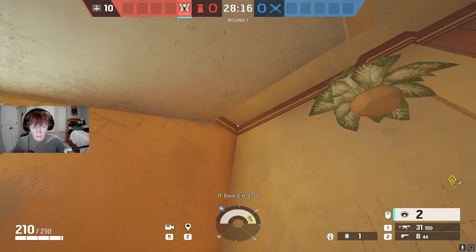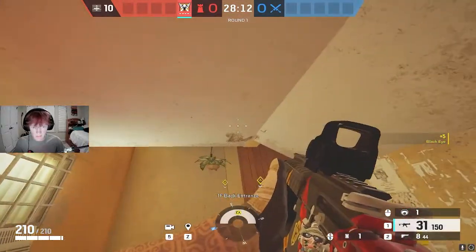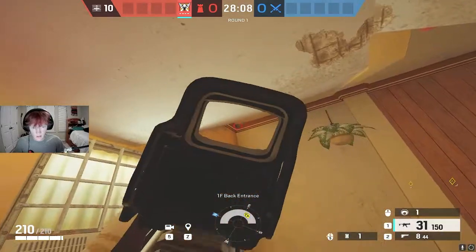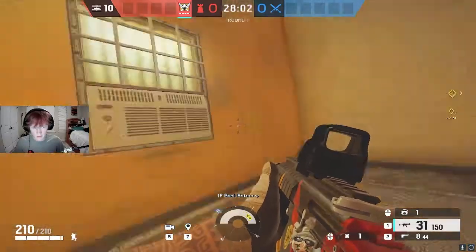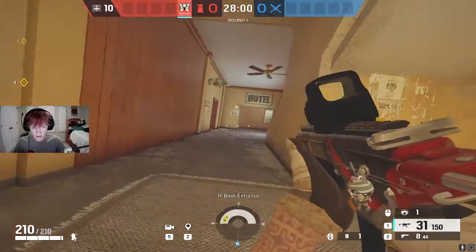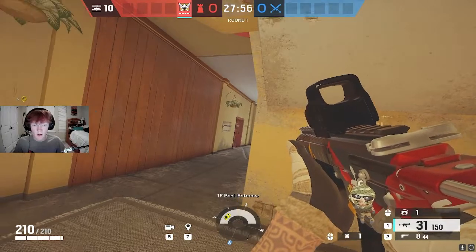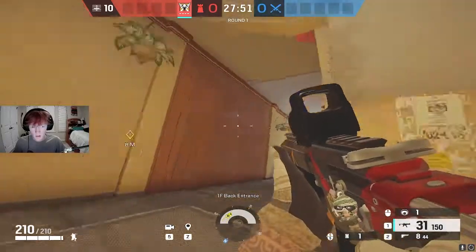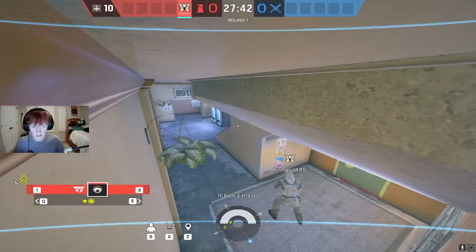The next Valkyrie cam I'm going to place is in the back entrance hallway. I like to put it in this corner because whenever attackers come through this door, the lip of the bottom of the stairs kind of covers it. If they're already out here they're looking at the doorway, not at the cam. It sees them but it also covers this entire hallway, so if you have a deployable shield it makes it a lot easier to see them and beat the shield. It also sees a little bit into the double door.